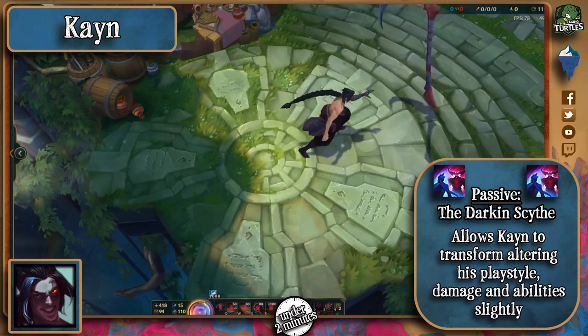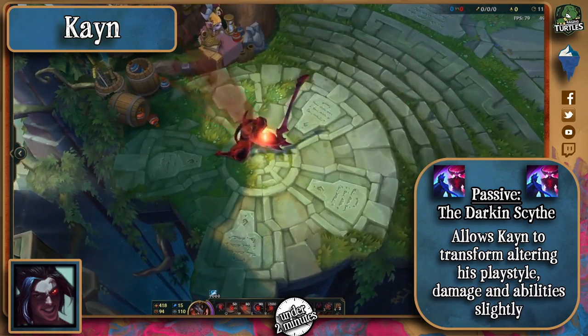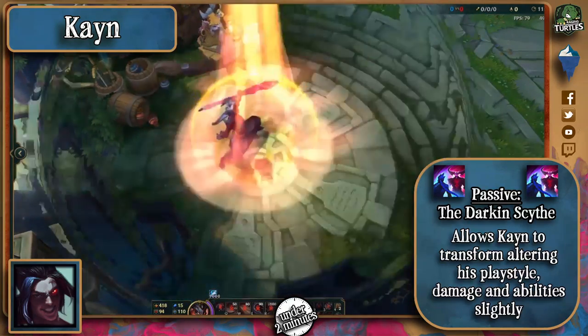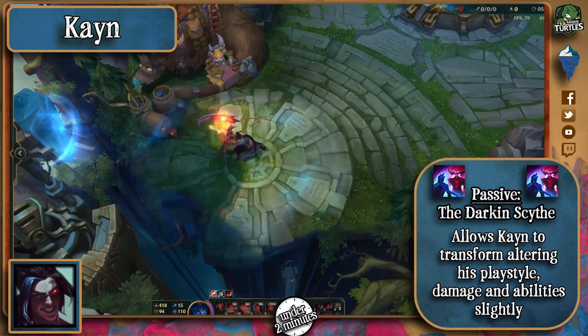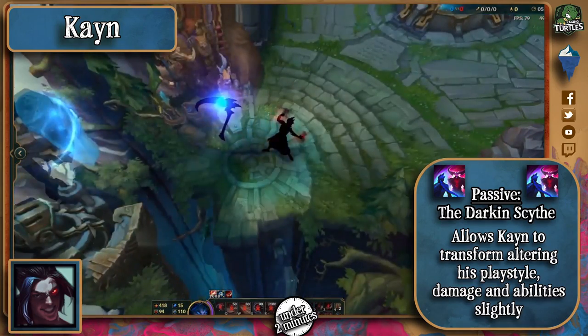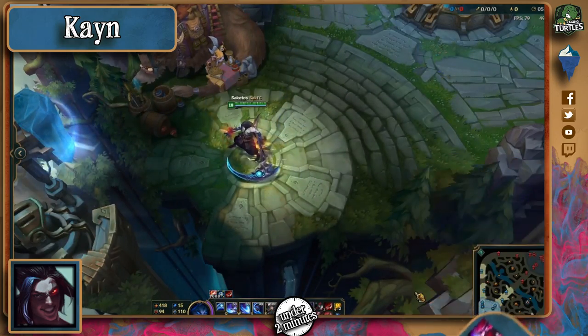Kayn's passive allows him to change forms between a blue and red one based on whether he's damaged more ranged or melee champions respectively. The blue form will burn enemies after damaging them and makes him a squishy assassin, while the red form makes him a tanky bruiser and will heal him when he hits abilities.